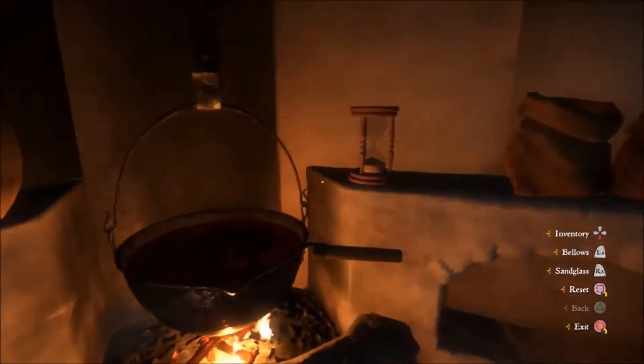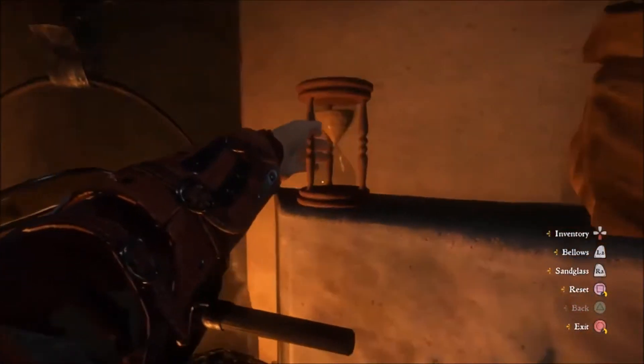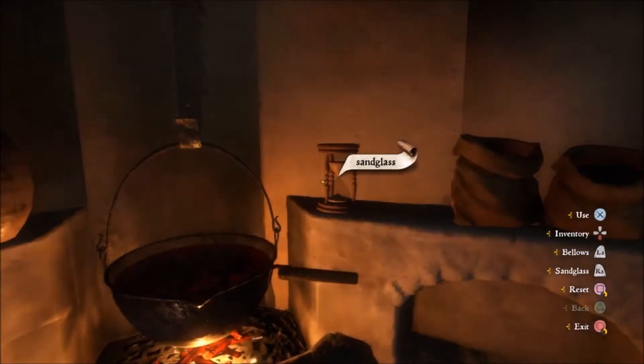Pop in one metal, put that in, and then you want to fire up your bellows. Then very quickly R2 to select the sand glass. So it's L1 for the bellows and then straight away R2 for the sand glass.